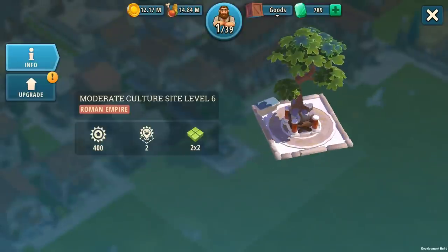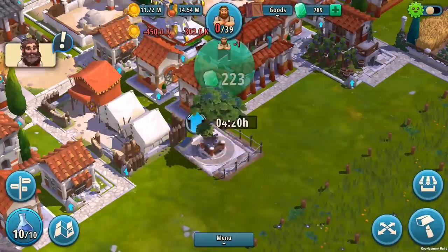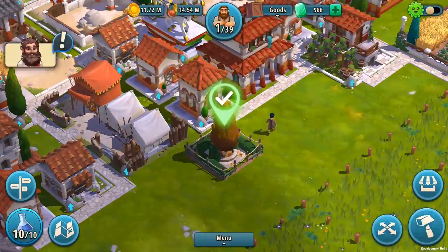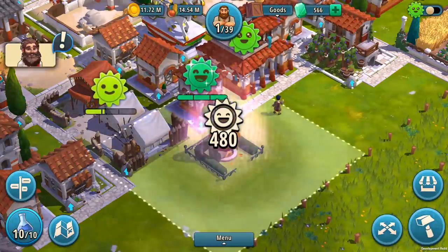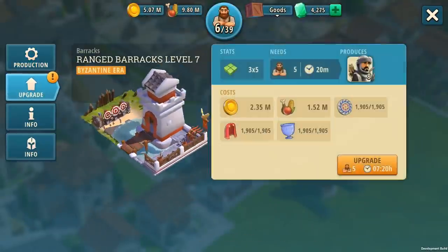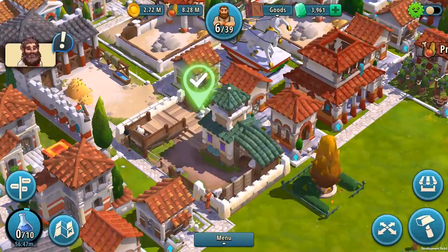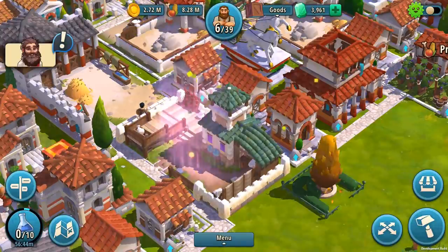Our very first content extension comes with updates to the existing city buildings: homes, farms, culture sites, and military barracks. Your Roman military units can now be upgraded to Buccellari, Saracen Archers, Trapezites, Jovians, and Catapults.